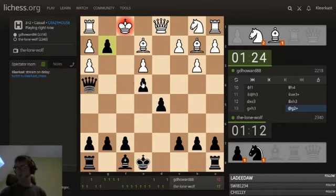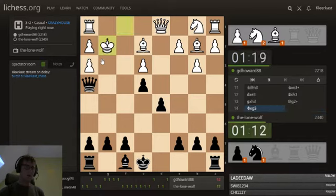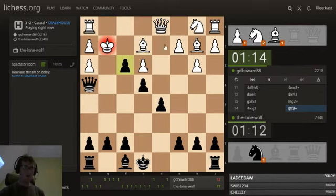It's probably a bad idea not to take it, so you kind of have to take it. Now we are going to see takes, takes, takes, bishop e4. You could decide not to take and then you have to play king g1. Not sure about king g1.